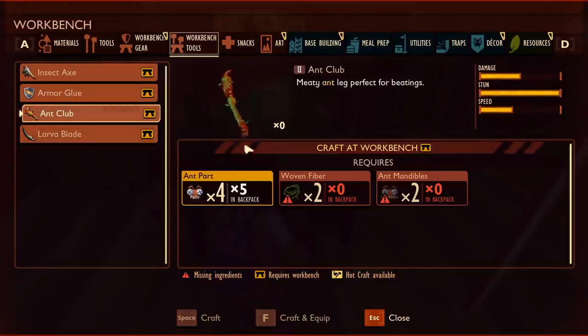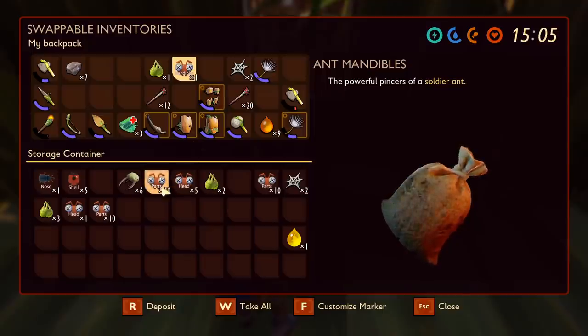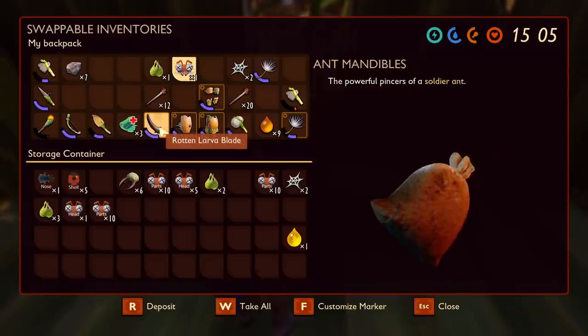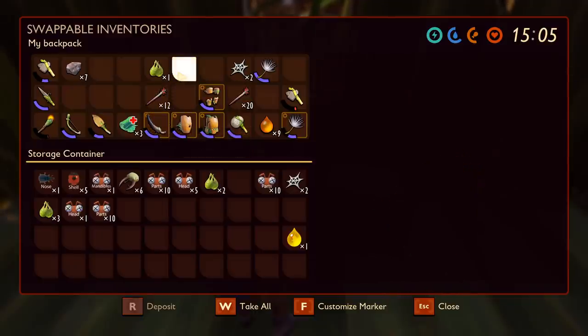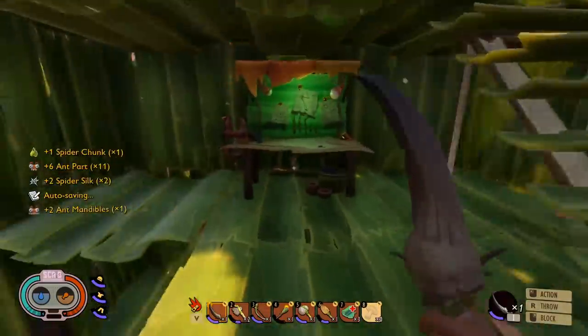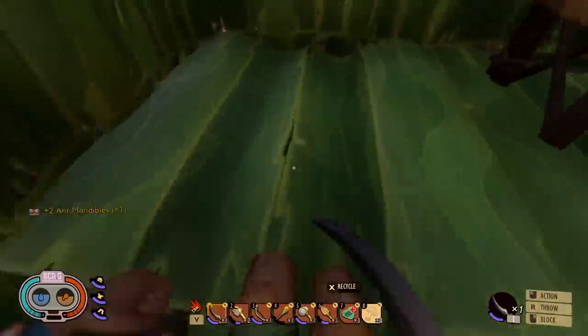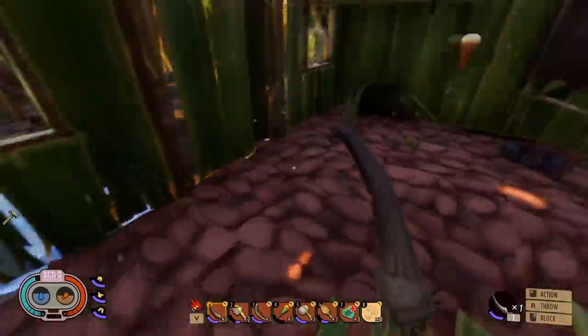For this episode I want to build the ant club today. We should definitely have enough ant parts to do this — oh, I only looted one mandible, so I'm going to have to go soldier ant hunting to get another one because I need two. That's fine, we've dealt with them before. We'll hit the ant caves first and then start exploring this very large world.